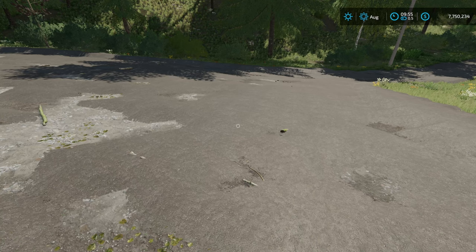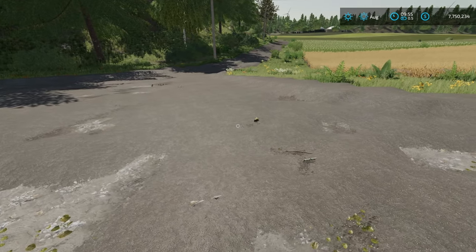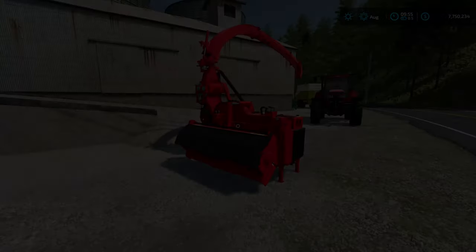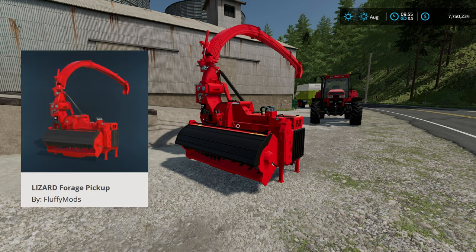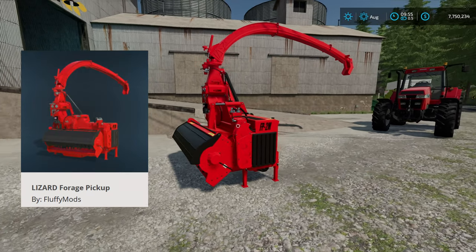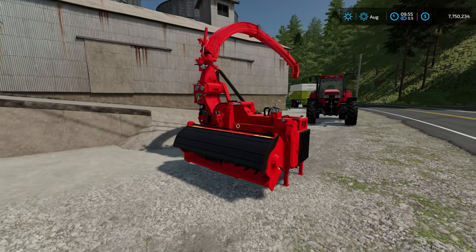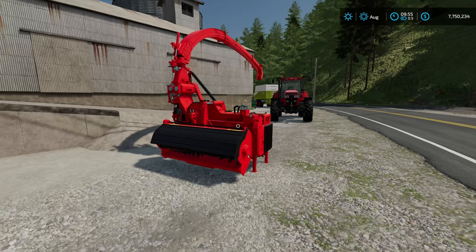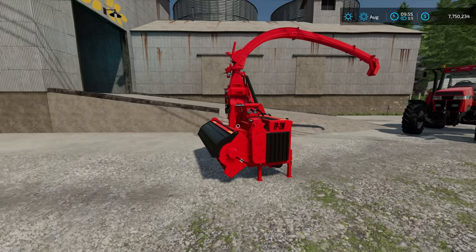Are you playing on the new Frontier map for Farming Simulator 22 but having a hard time picking up all the dirt and sand? I've got an easier way for you. All you're going to need is one of these — the forage pickup. Yes, it's going to pick up just about anything you need. You could pick up rocks, silage, or windrows out in the field, so it's a multi-use piece of equipment.